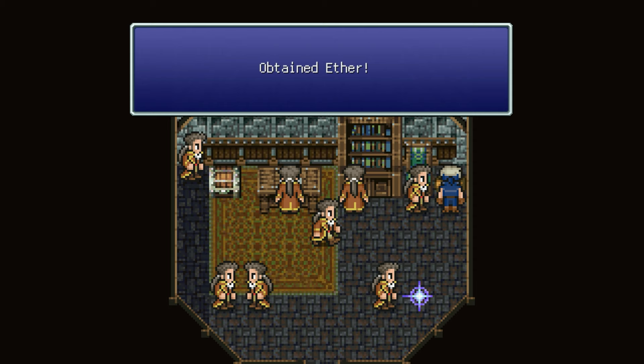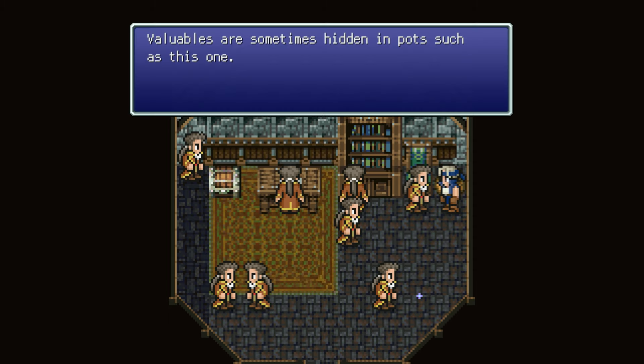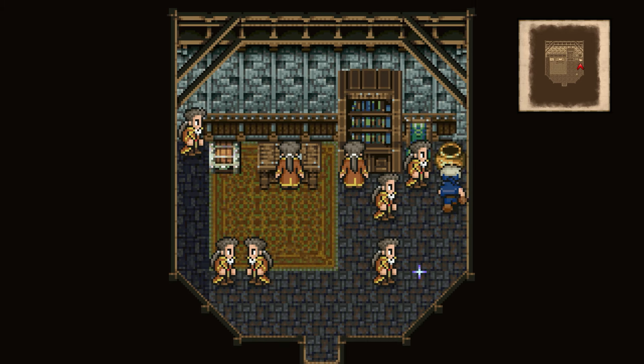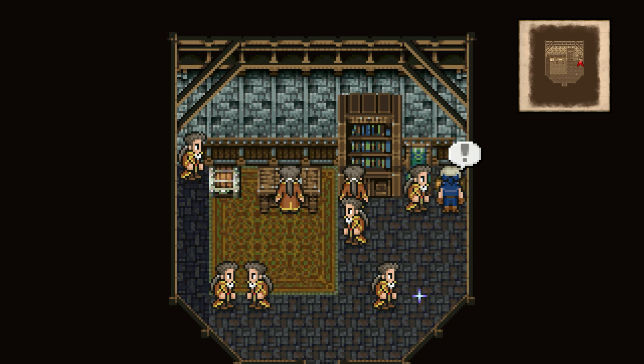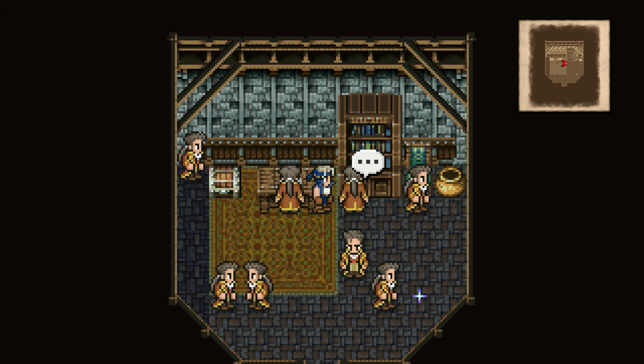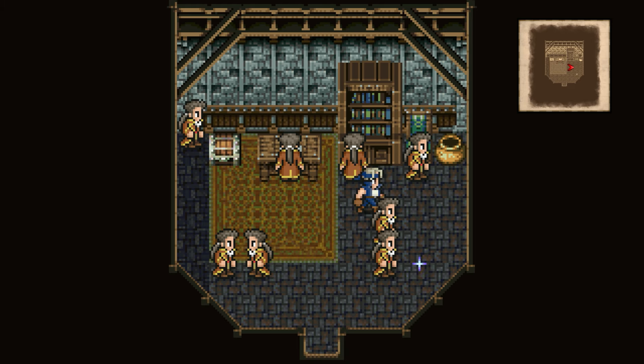We got a pot right here that has an ether. Valuables are sometimes hidden in pots such as this one. Another difference between the original release and ports is that if there's an item hidden in a pot like this, there will be an exclamation point telling you. In the original release, there was no such thing, so you've got to be more on the lookout.